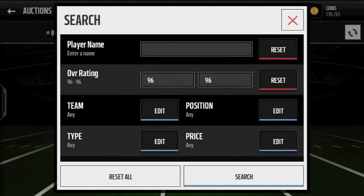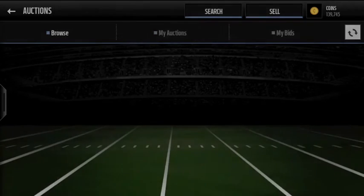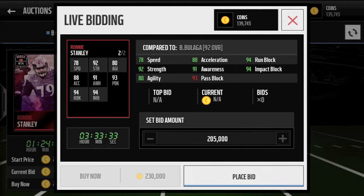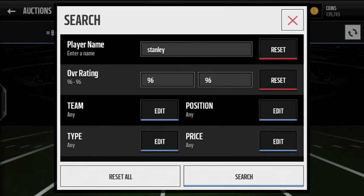Another one is Ronnie Stanley — another 96 overall offensive tackle for the Baltimore Ravens. Really nice card compared to Brian Bulaga, he's got really nice stats. Another top 96 overall card you can pull.